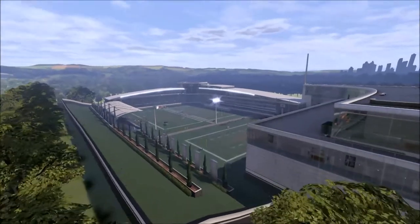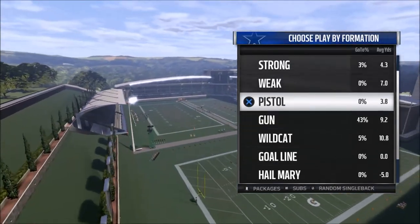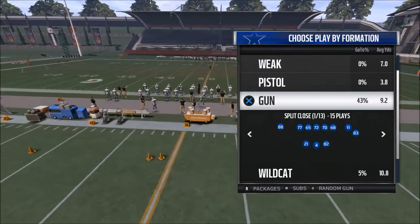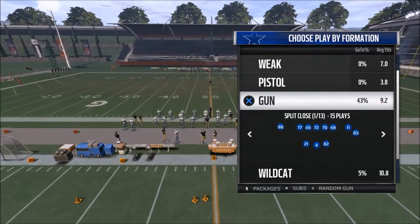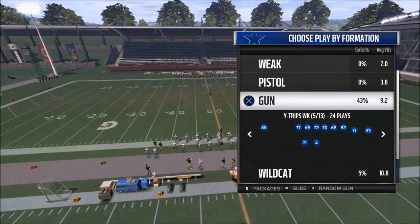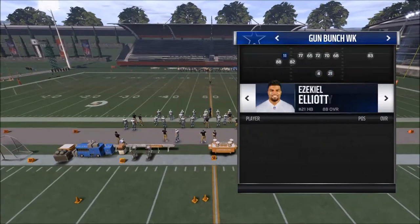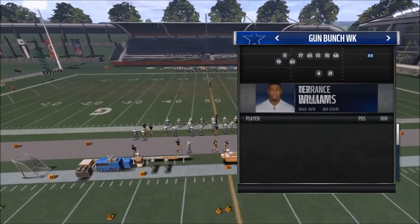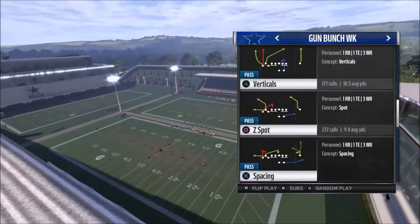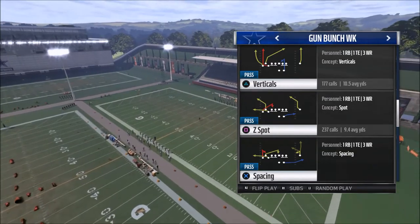When I say route I mean the most powerful route that you can have. It's actually in the Pittsburgh Steelers playbook, but it can be in several playbooks. Obviously the game hasn't come out yet — this is something I want to put on record now and give you guys so you can practice. You can find it in different formations, but the concept is from the Gun Bunch formation, and that is none other than the Z Spot.